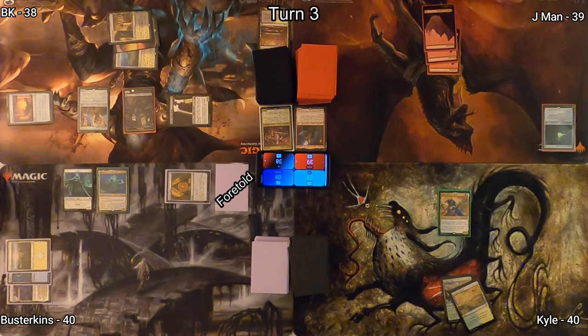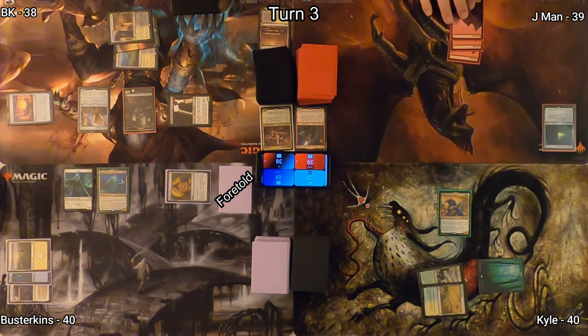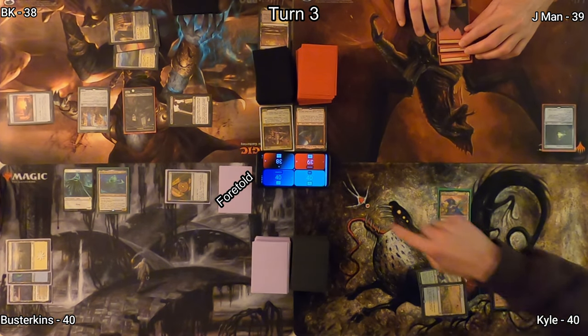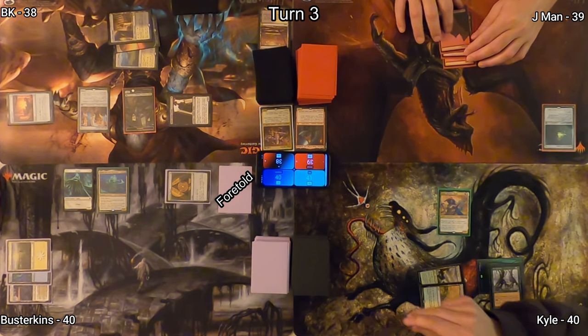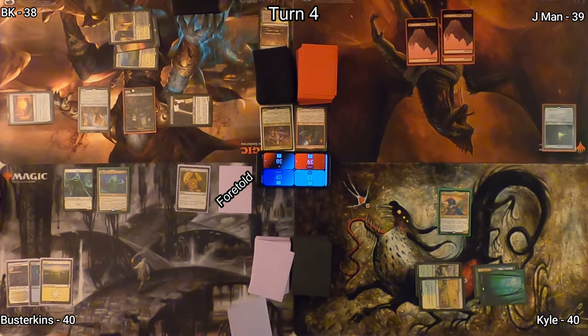Jayman plays a Mountain for turn and passes it to Kyle, who plays a Forest for his land. He then taps for an Overgrowth, enchanting his Forest and triggering Sithis, the Harvest Hand. So he gained a life, drew a card, and passed it over to Busterkins.